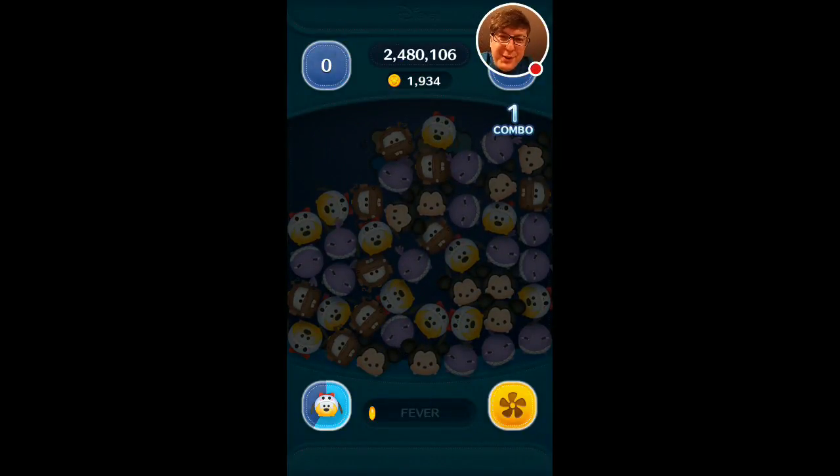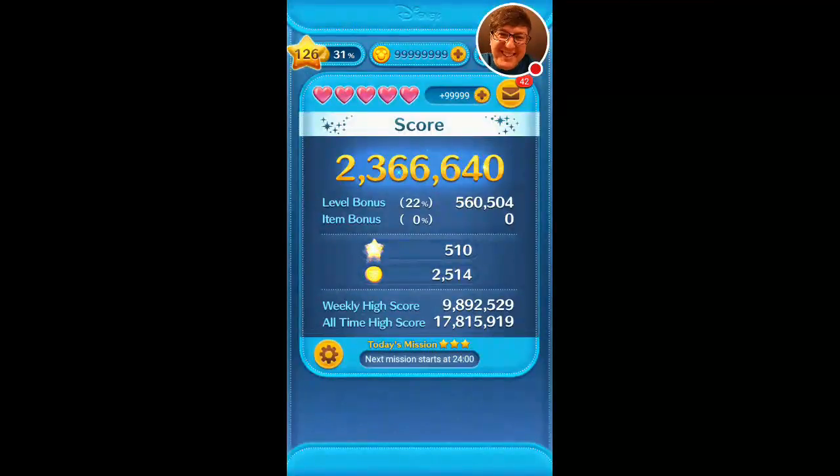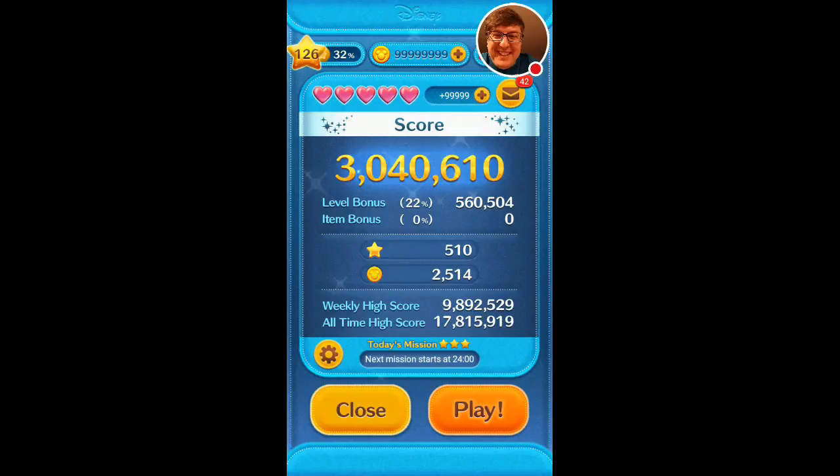Wow, almost 2,000 gold on the first try. Makes you think he's almost as good as Jasmine based on my first attempt with her, but not quite. He's pretty good though for a happiness level Zoom that only has 3 maximum skill. That's actually quite good, I have to say.